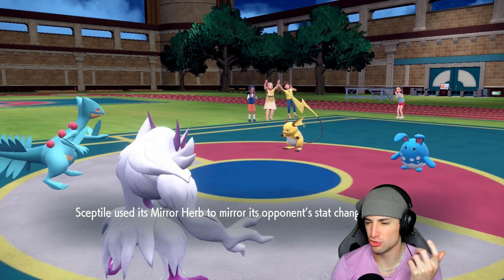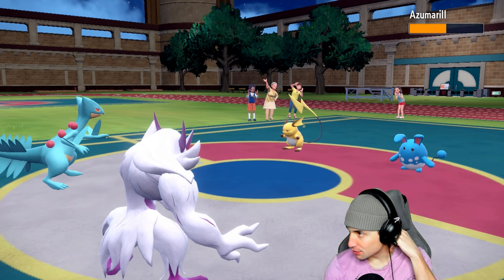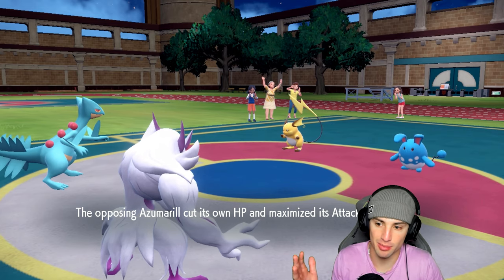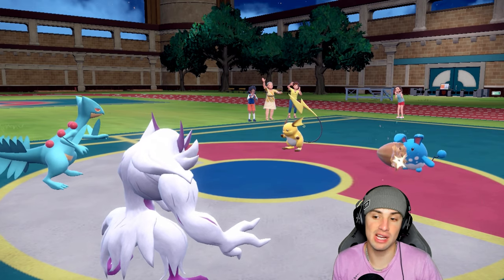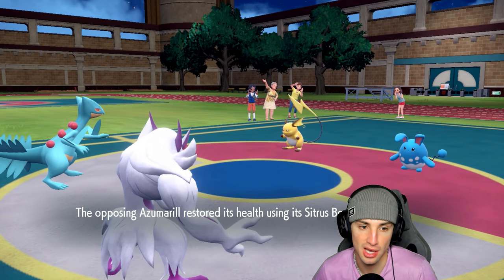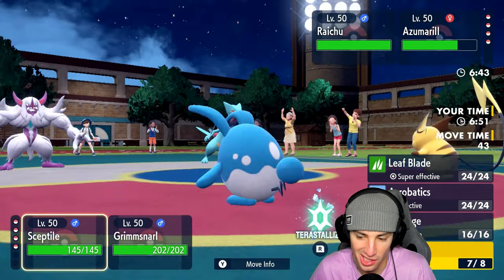Azumarill — are you dropping a Play Rough or Belly Drumming? Yeah, that's what you're doing. And guess what — I know exactly how it's gonna play out. You're gonna Terastallize into Grass next turn and I'm just gonna take you out with Acrobatics. It's that simple — unless you can kill me with Aqua Jet.